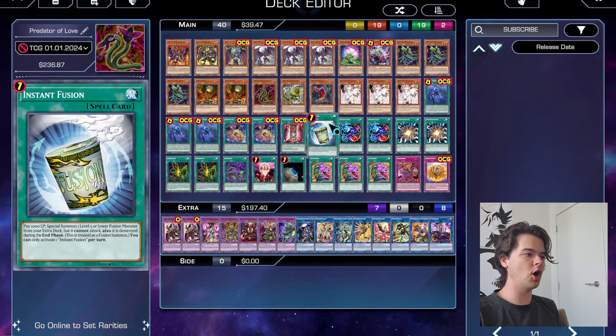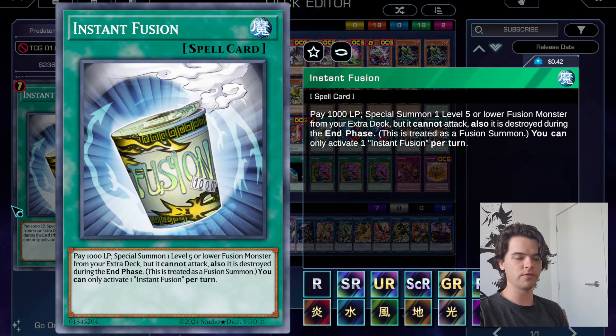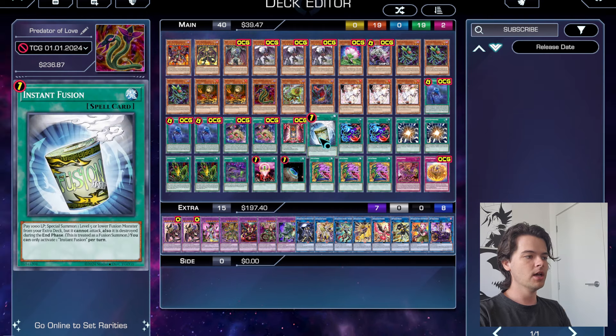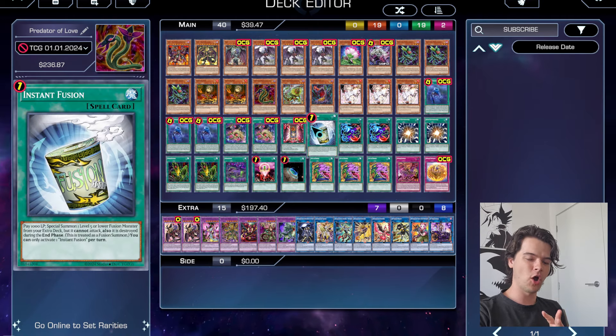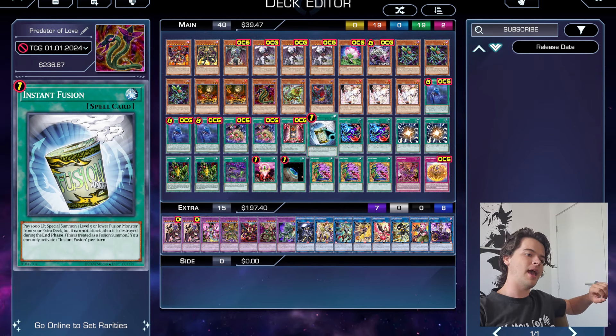Now let's look at our fusion spells. The main strategy of Predaplants is of course Fusion Summoning, and one of the best strategies with Eubel is Super Fusion. First we have one copy of Instant Fusion — this is the main card we add to our hand with Darlingtonia Cobra's effect. It allows us to Special Summon a Level 5 or lower Fusion monster from the Extra Deck, of course our Predaplant fusions. Instant Fusion is the main card we add with Cobra's effect if we don't already have it, and really starts off our combo.